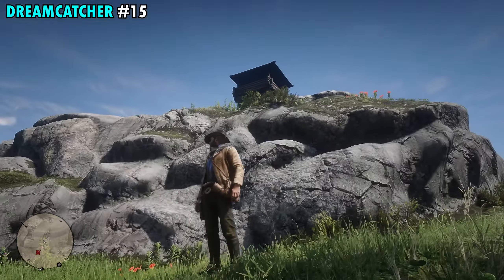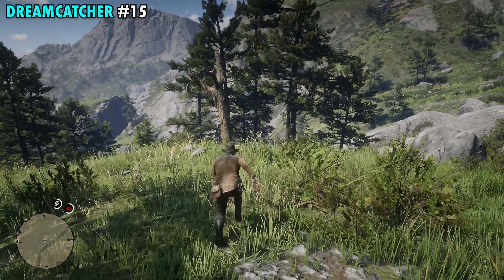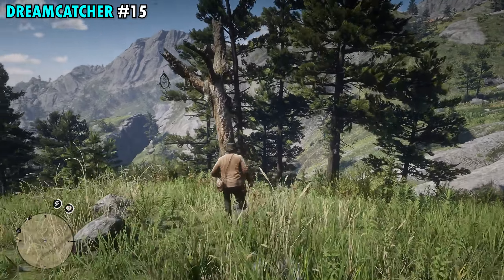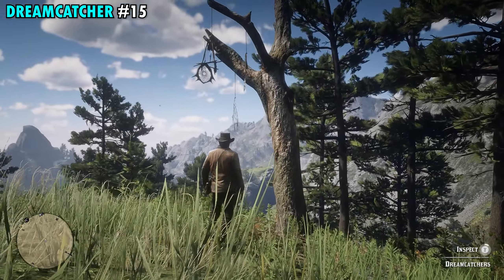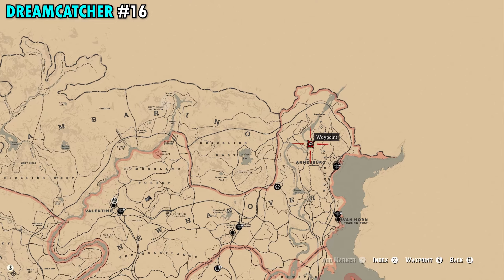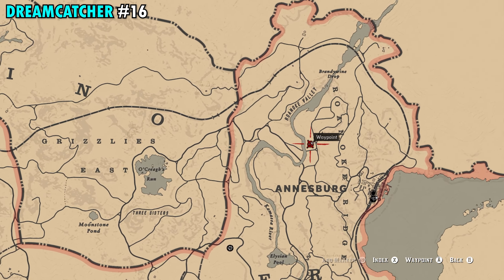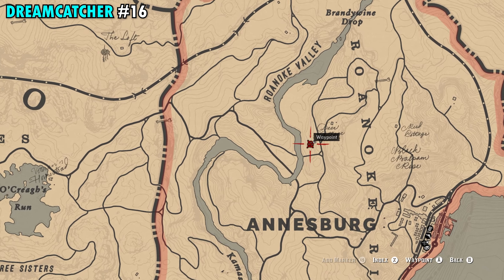Number 14 is easy to spot on your map because it's going to be right in the middle of the O that you see in New Hanover — zoom all the way in. We're going to be on the northeastern side of the middle of that O. Once you get over here, go to this tree that's directly in front of us, interact with it, and you will get Dreamcatcher number 14.